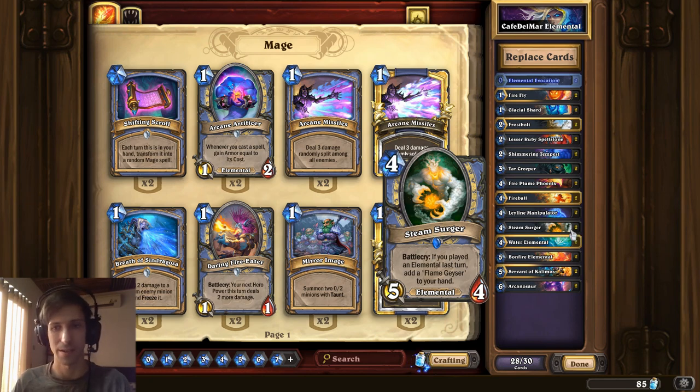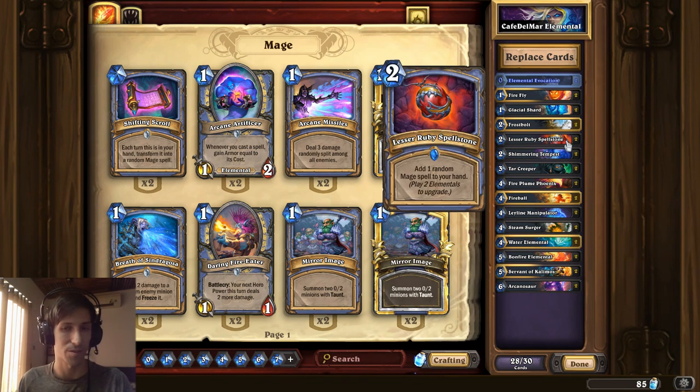I probably wouldn't try to hit Legend with a deck like this, but you can see cards that aren't too expensive, like Steam Surger — for 4 mana, if you played an Elemental last turn, add a free spell to your hand. Flame Geyser is actually a really strong card if you're playing an Elemental deck. Lesser Ruby Spellstone, if you play a bunch of Elementals, you can build up to a 2-mana add 3 random spells to your hand, which is very good value.